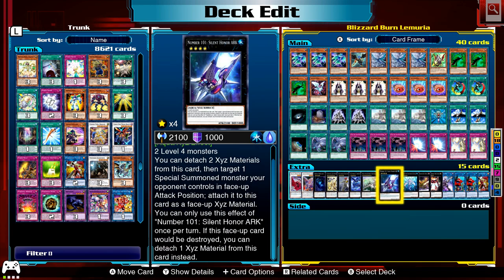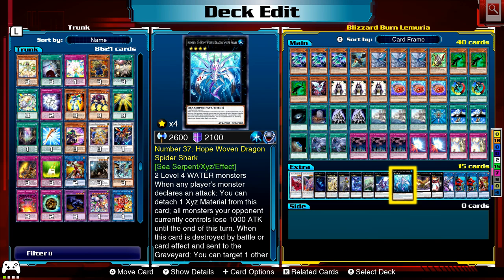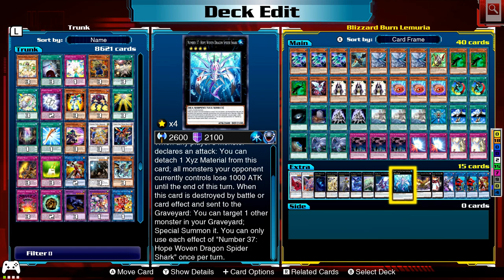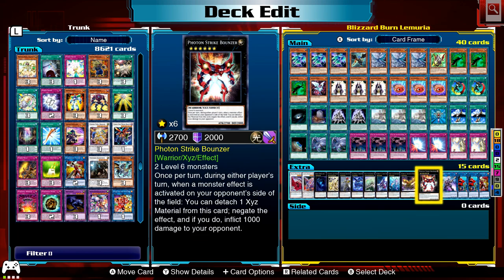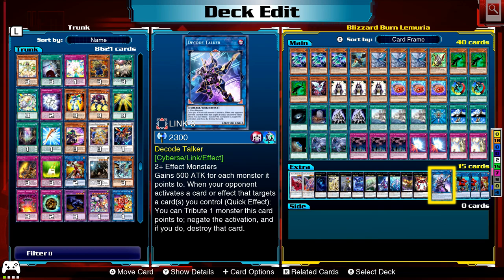Number 101 — another water monster that can protect itself and take special summon monsters. Two level 4 water monsters — whenever your opponent attacks, you can detach and your opponent's monsters lose 1000. I used it in the first game. Master Key Beetle as well — you've got dark monsters in this deck, so he's pretty cool because he can protect himself too. 2500 is not bad for a rank 4. Strike Bouncer for more negates for the rank 6s.